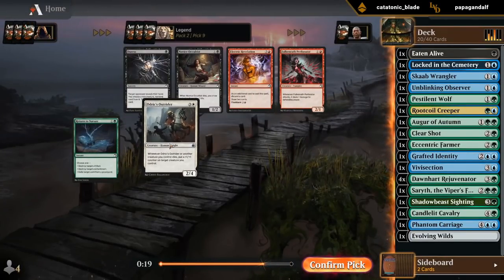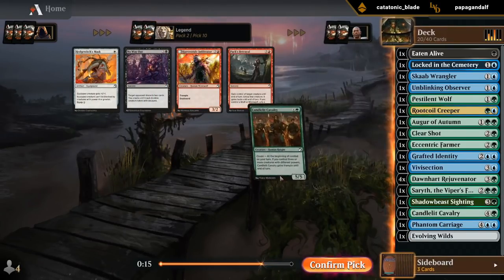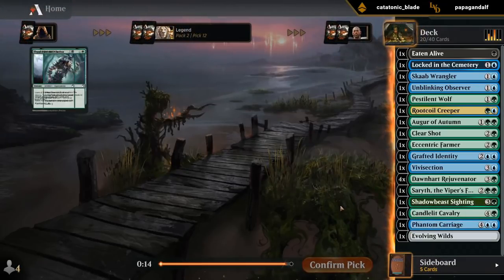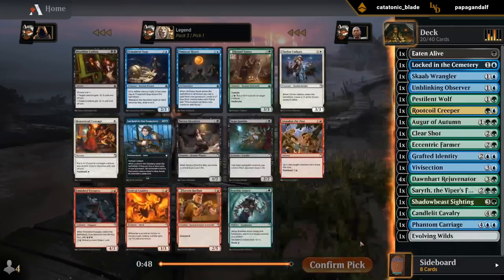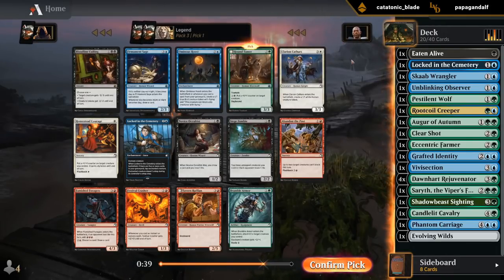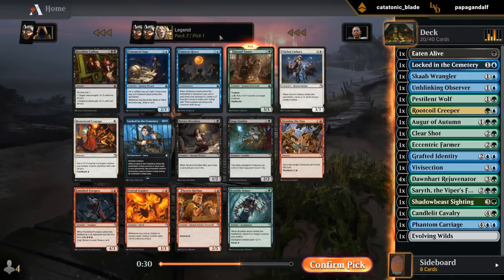Nothing here. We didn't wield the Creeper — someone must have hate-drafted it, that's okay. Still have one pack left to go. Hound Tamer is a pretty strong 3-drop with a good mana sink to spend all our extra mana that we can generate. The Ominous Roost would technically be decent here, but again, don't have a ton of flashback. So I think it's going to be Hound Tamer.